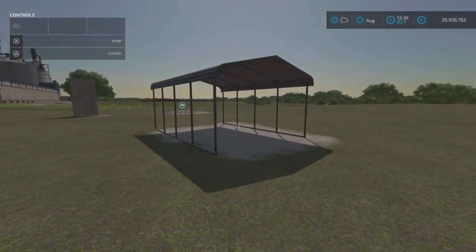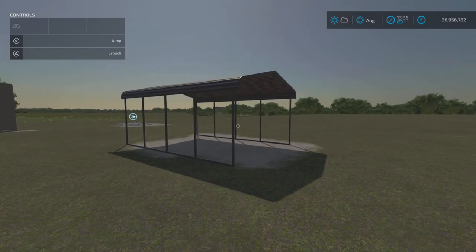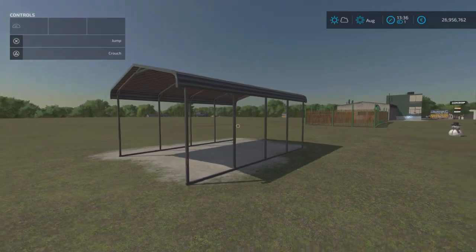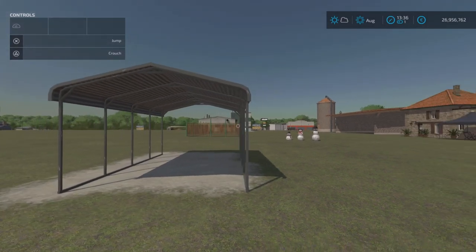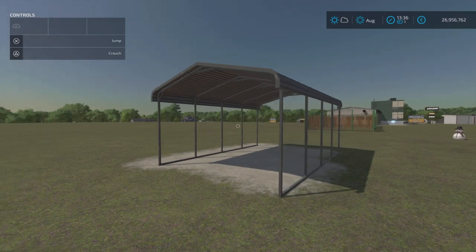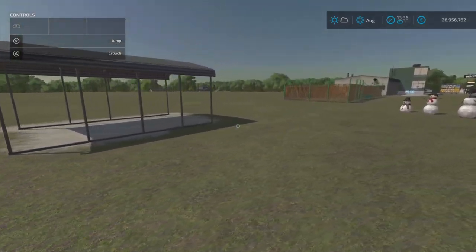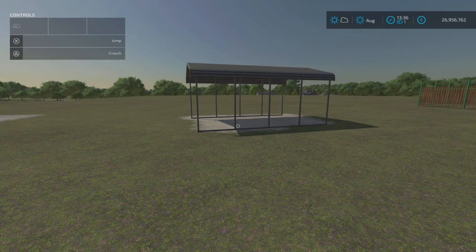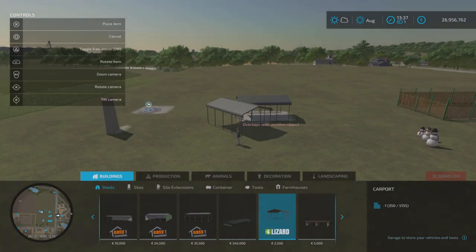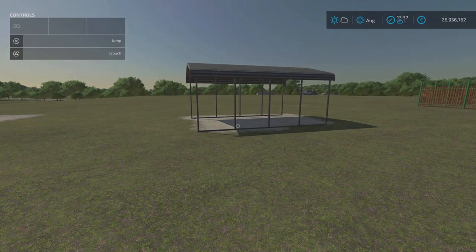This is what I was on about earlier with the animal transport trailer — we had one in a pack and I think that was by Omatama so I don't know what's going on with these mods. But this is Carport by Togrim — you place it down and drive your vehicles under it. It was three slots on console, in build mode under sheds, two-and-a-half grand to buy, and you can spin it around. That is Carport by Togrim.